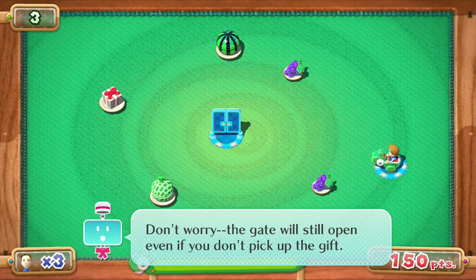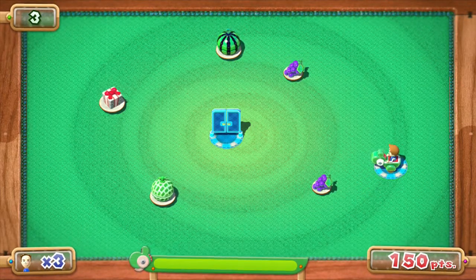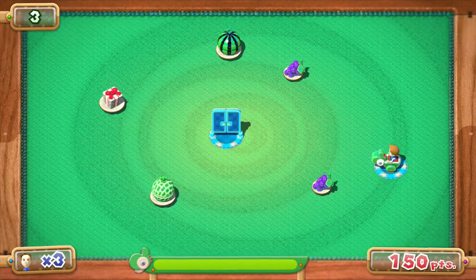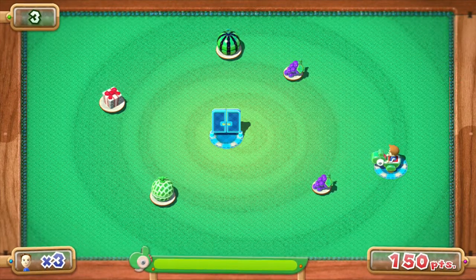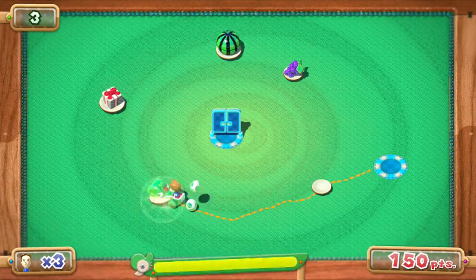The gate will still open even if you don't pick up the fruit. Oh, I'm gonna pick it up. Don't you dare. It's kind of dumb because it shows you exactly where the fruit is — you can kind of tell with the colored circles. So I can actually hit every single fruit very easily because you can see exactly. There we go, see?